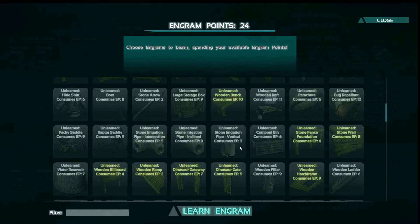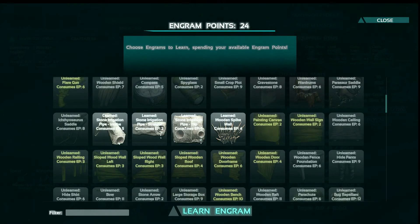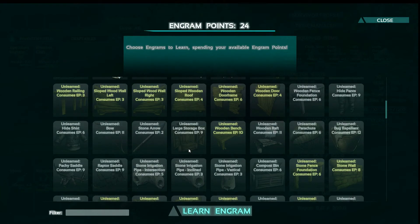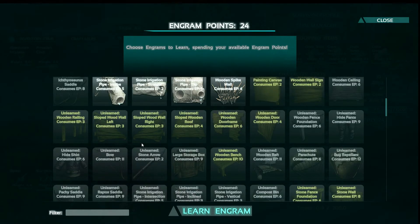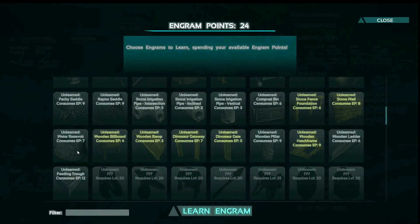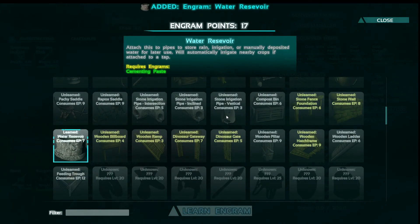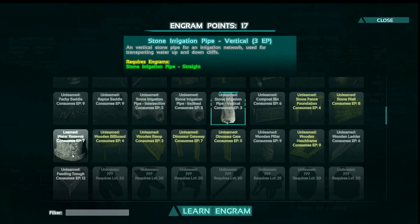The other thing I had thought about doing was I could start working on trying to get water up here. I could kind of move away from the building for the time being. I'm not 100% sure where I want to bring the water up, and it could be very difficult because if I want to bring it up the cliff I'm just not sure I'll be able to reach. But we could give it a try. I can learn the stone reservoir — I have 24 points, so let's learn the stone reservoir and the vertical pipe.